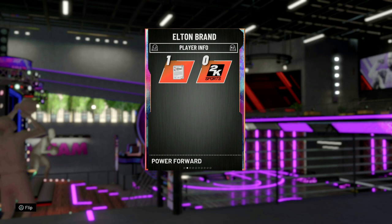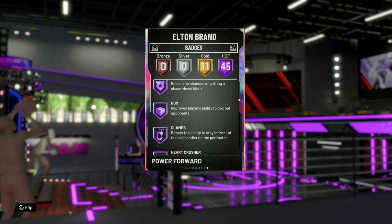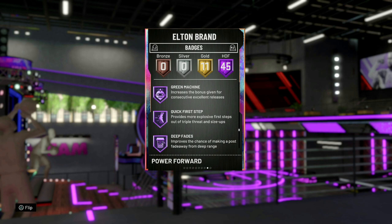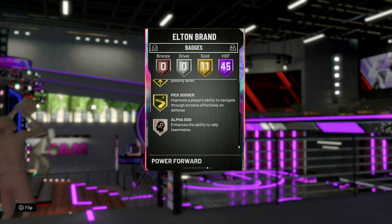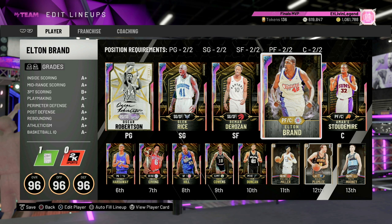95 driving and flashy dunk. Let's take a look at those Hall of Fame badges — 45 Hall of Fame badges. Brick wall, corner specialist, pick and pop, post spin — got all the badges you need for a man to work down in the post. Clamps, chase down, heart crusher, intimidator, quick draw. Now, where's that range at? They gave him deep hooks, showtime, dreamshade, quick first step, deep fades — 11 gold badges. They did give him gold range. Okay, I thought they didn't give him range at all. Still at 49,000 MT — they're disrespecting this man. Let's hop into this freestyle real quick and let you know if this card is worth the pickup.